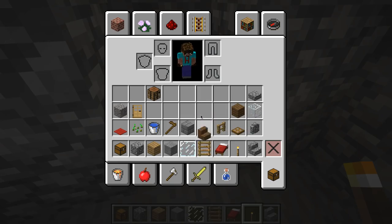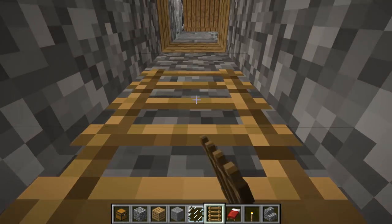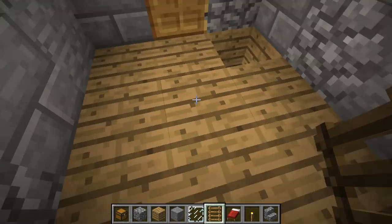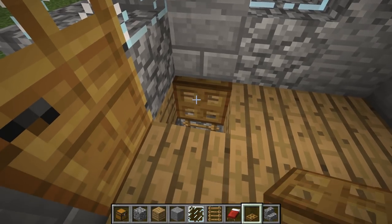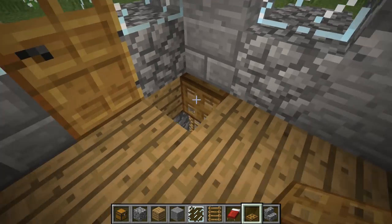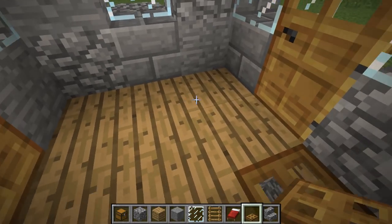You're not restricted to the 7x7 underground if you don't want to be. Shove a torch down there, and then get yourself ladders placed on the wall. Then get a trapdoor for the top — trapdoors let you climb up and down and close off so they don't get in the way. I really like that feature about trapdoors.